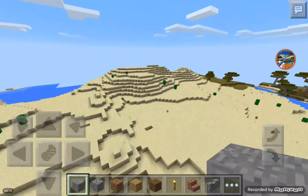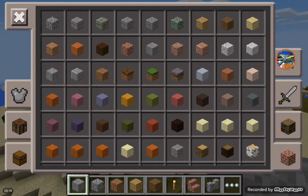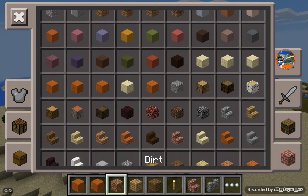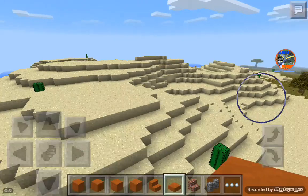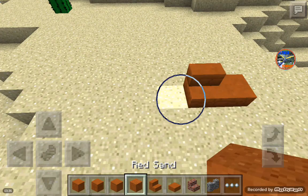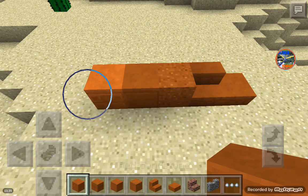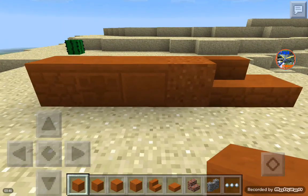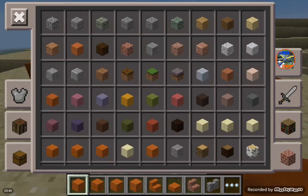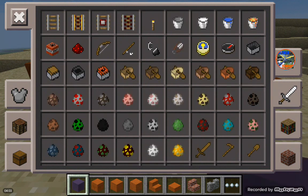One feature that was added would be red sandstone related items. You guys know that sand has stuff like sandstone, smooth sandstone, and sandstone slabs. But red sandstone finally got an upgrade itself — red sand finally got an upgrade — to where it has all the items related to it, just like how regular sand does as well.